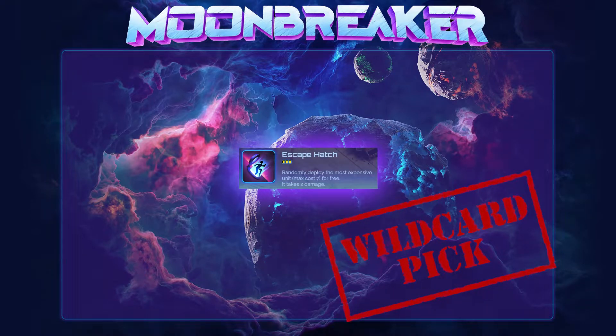It could easily be a second pick, a top pick, or a side pick, depending on the matchup, rosters, map, or really whatever variable you want to add. The only thing you know for certain is that picking Escape Hatch is a great way to get yourself a spicy match.